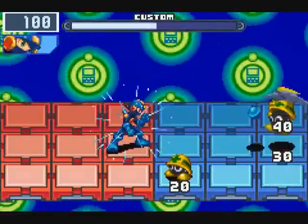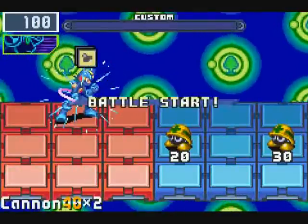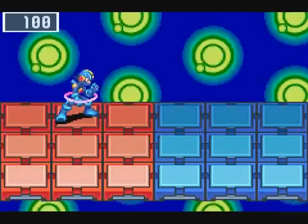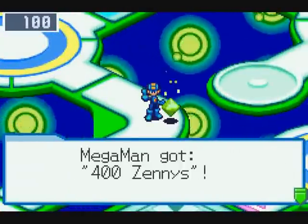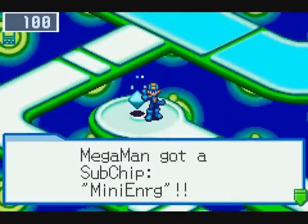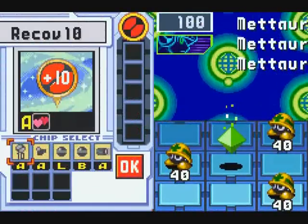Can I at least catch one of these guys? Come to think of it, I'm not sure that Full Synchro actually did carry over. Oh well. I thought it did. And we get 400 zennies. And we get a mini energy. Always good to look around for mystery data.